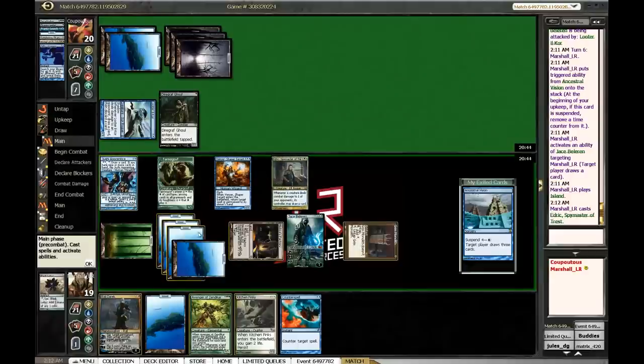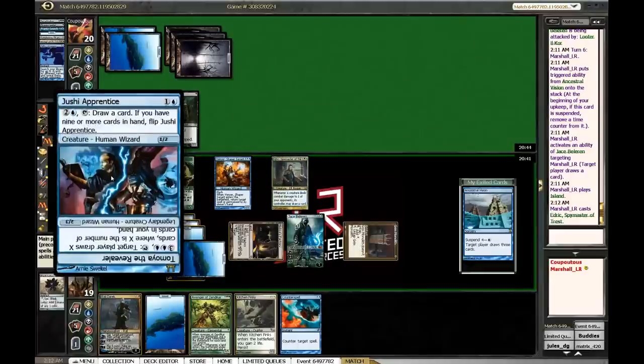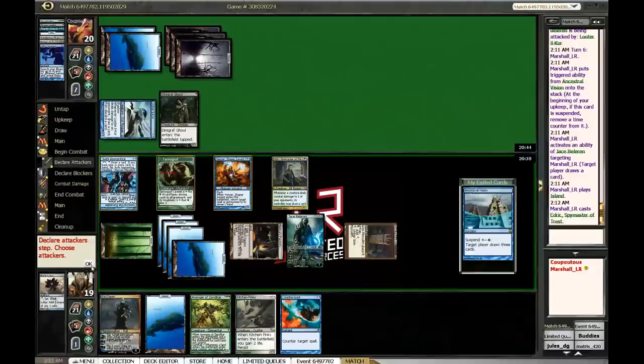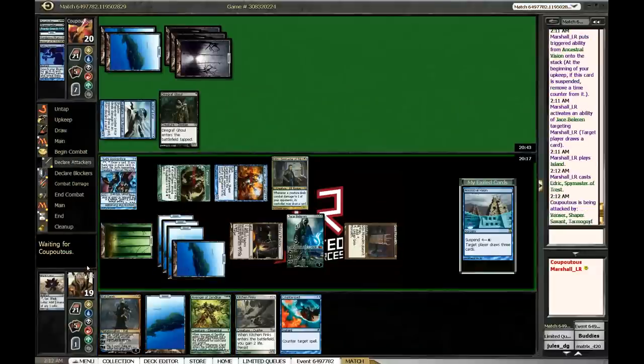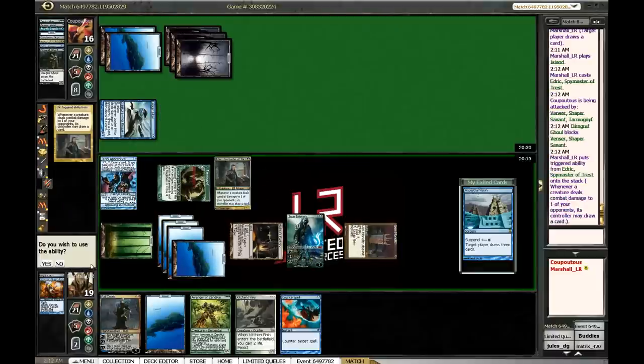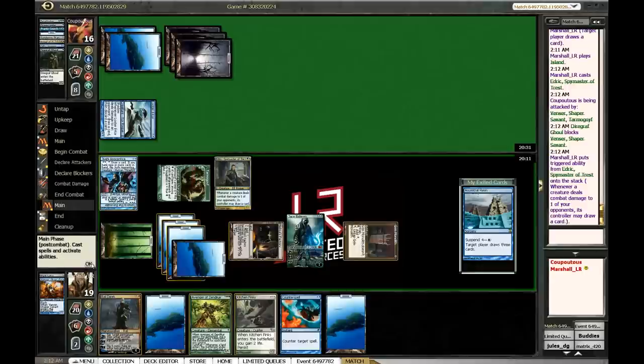If I'm not gonna be able to activate Factory because I want to leave this thing up, we'll do that. I think I'm just gonna swing with the team here. Jushi — what do you turn into again? Target player draws cards where X is a number of cards — I can make him or me draw seven or eight a turn. If I attack with everything he blocks Jushi Apprentice and I draw two more extra cards. I still got Counterspell in hand. Your move — another island. All right.